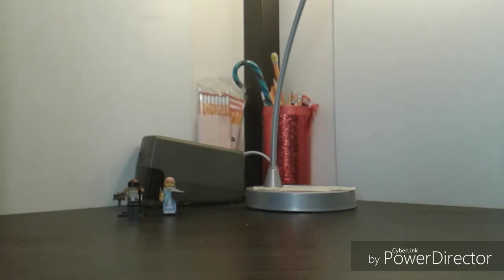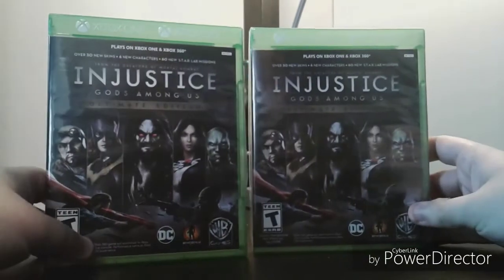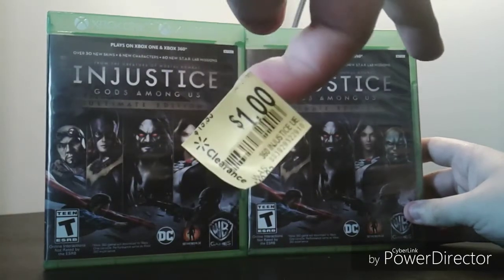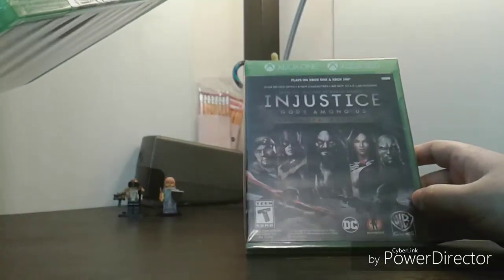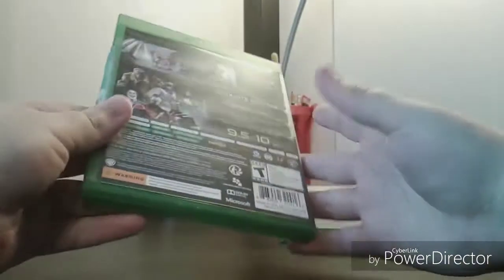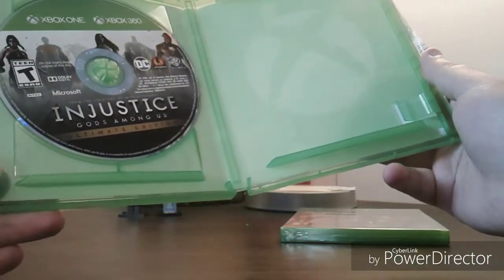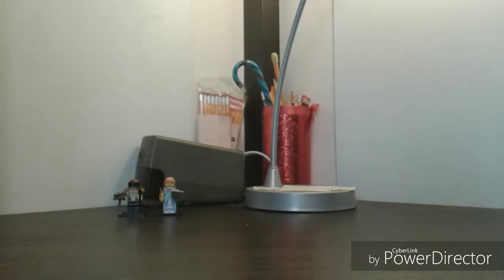Let's move on to Walmart. I got a bunch of stuff. The first is Injustice: Gods Among Us Ultimate Edition — two copies, actually. These were both a dollar. I am not kidding. This is the Xbox One/360 version. One I already opened and one I'll keep sealed, because I'll probably sell it online or trade it in. The disc is loose in both of them.